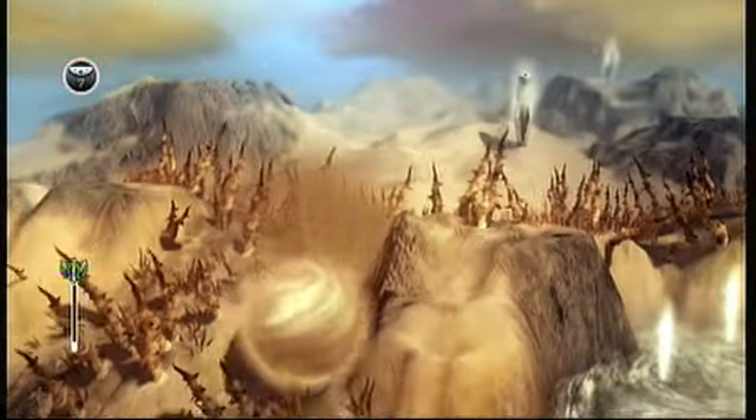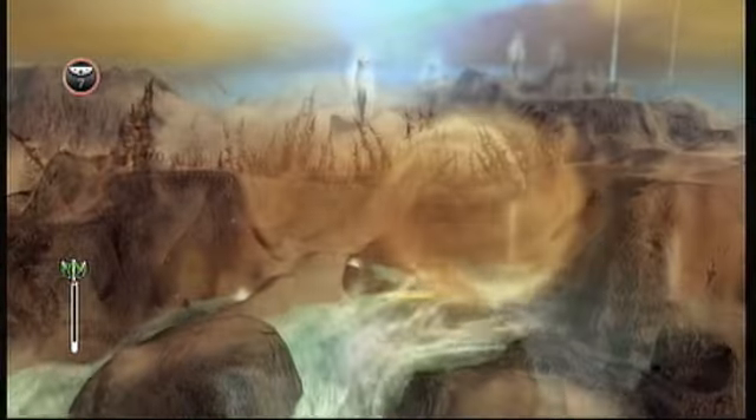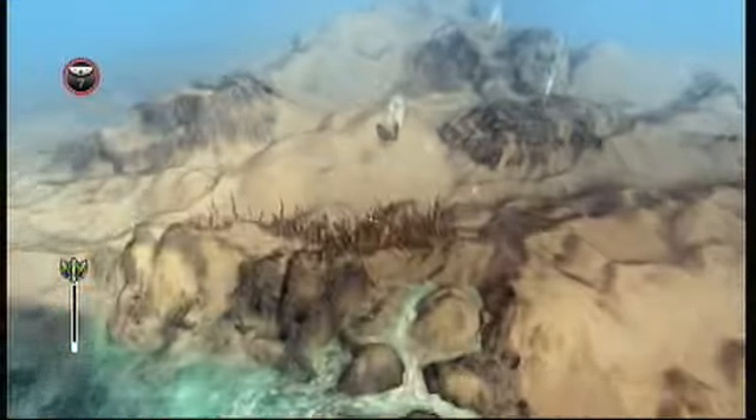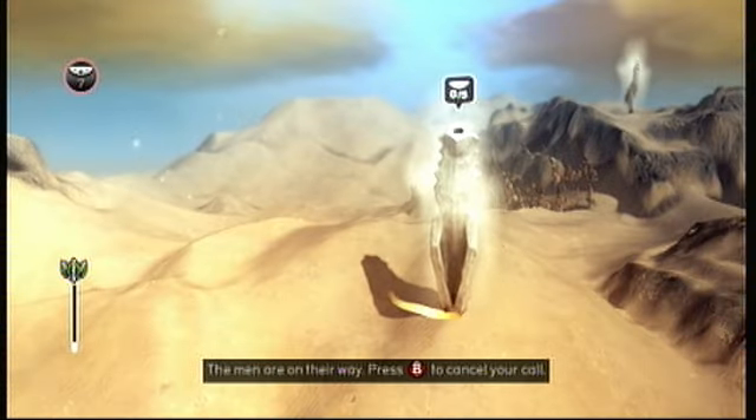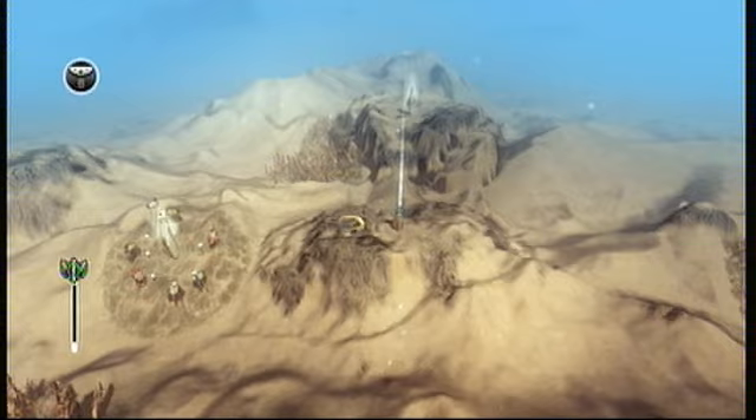Step one: dam up the three water sources with a large helping of sand, and send your men to start up the first village directly north. Step two: go east and send men to the stones that repel water.